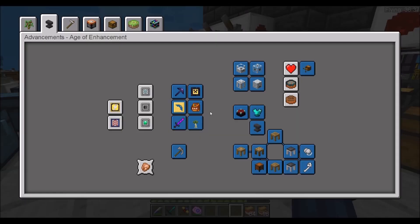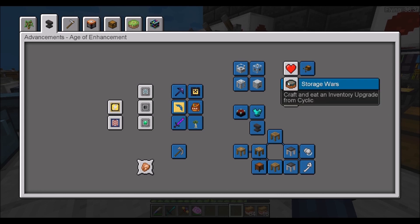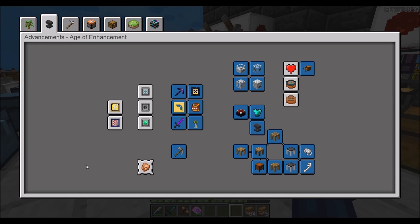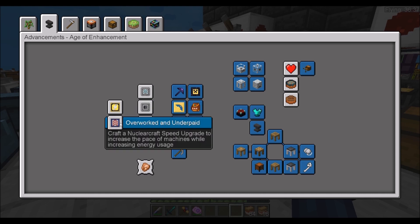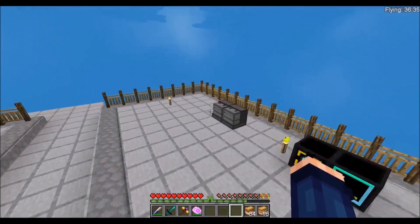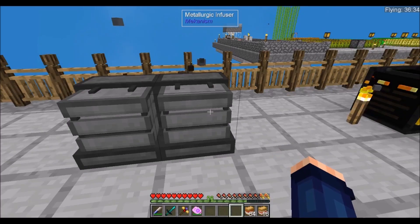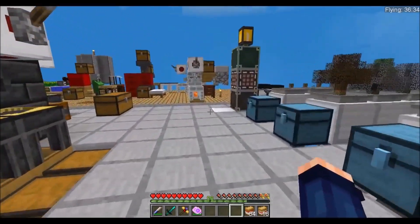We don't have any poisoned potatoes just yet — I've been working on the potato farm, and each of these require poisoned potatoes. These are nuclear craft upgrades, but we're almost done with the age of enchantment, which I am quite pleased with. Let's look at our upgrades — that is still cooking. I'll get right back with you after we make a couple circuits to start on our next step.